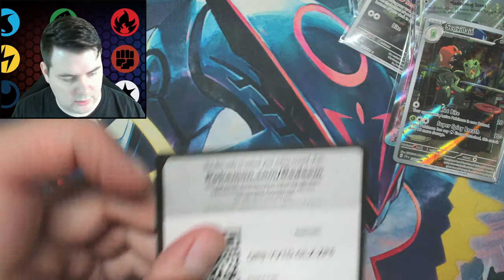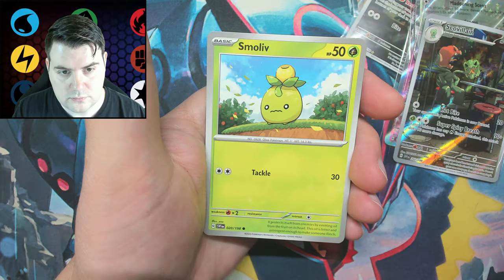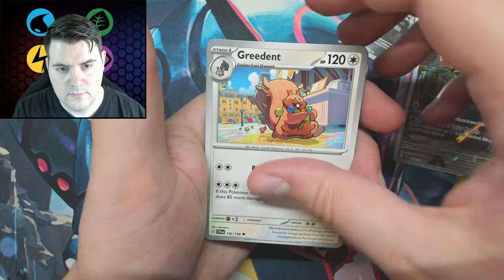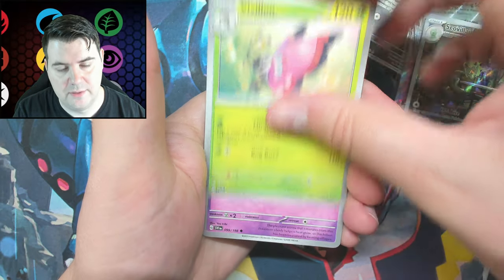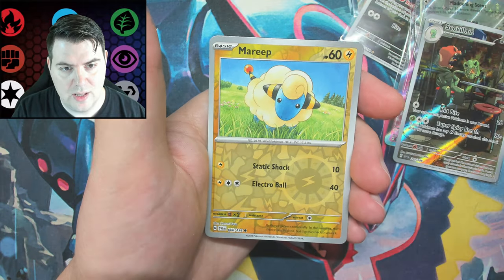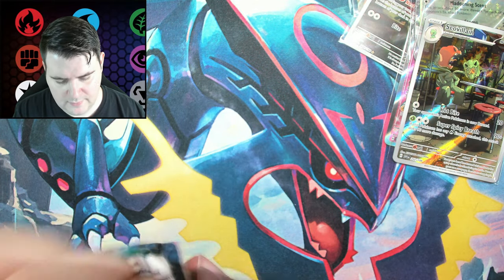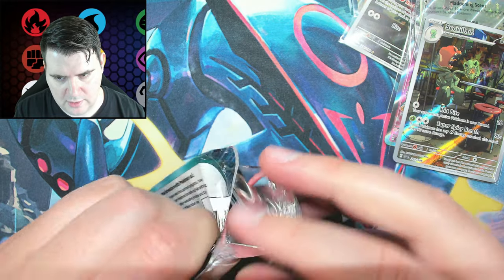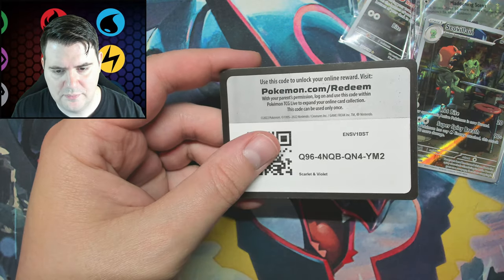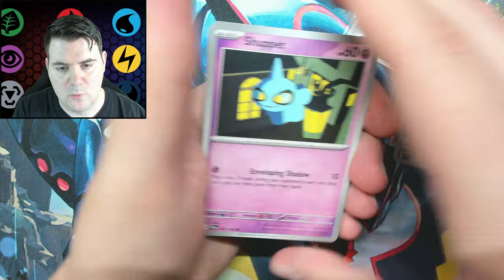We'll see how many pulls we got at the end compared to a booster box — I think already we're almost comparable, so not bad. Tandemaus, Primeape, Pawmi, Greedent, Vavilion — I always thought it was Vavilion. It's like the Mandela Effect — I thought there were more letters in that Pokémon's name.